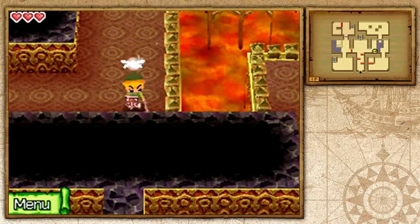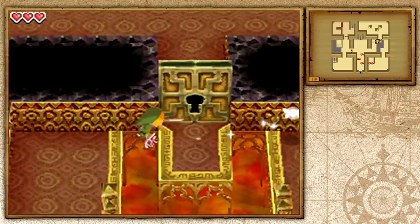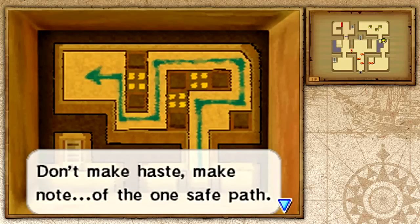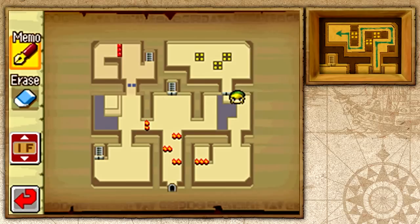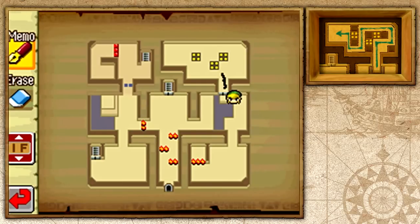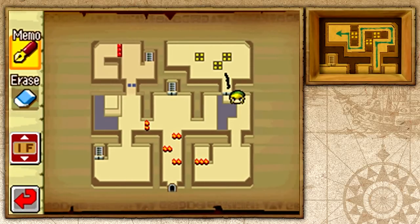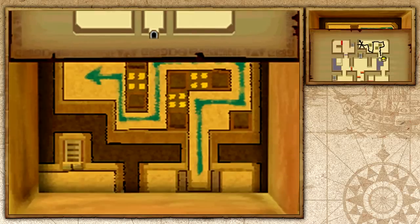This is the first temple in the game and it's not that tricky honestly. The first thing you want to do is make your way over here and we're going to find this map that leads us to something. If we go ahead and look at it and compare it to our map, we'll see that it shows a certain path. Let's go ahead and copy this path onto our map.